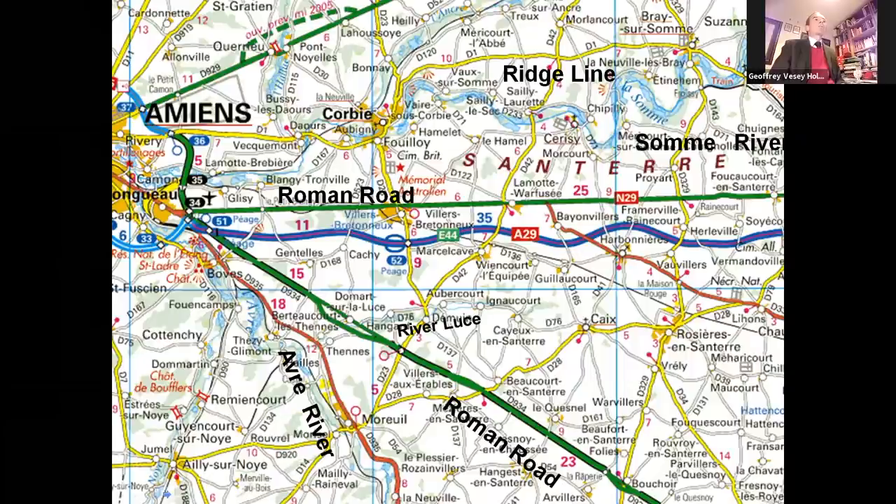South of that, the Sainterre Plateau runs west to east across between the Somme and the Avere River, and is broken by the River Luce, which runs south-west and north-west across its southern half, by small valleys and ravines running north and south to the Somme and the Avere. Two main and former Roman roads run across the Sainterre, and the southern one was the boundary between 4th and 1st French Army.